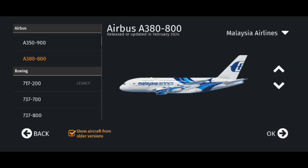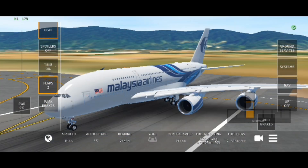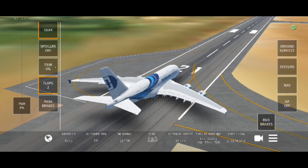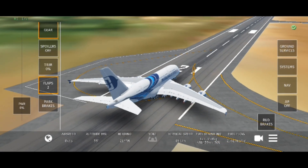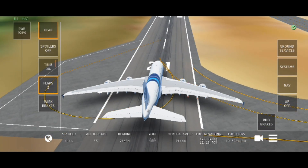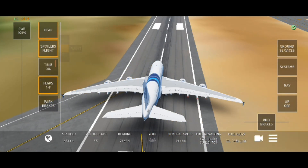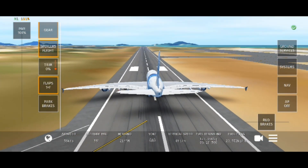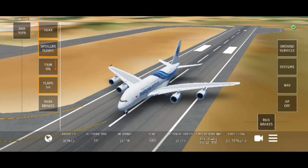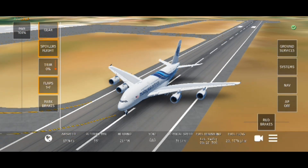So apparently they do have a Malaysia Airlines A330 — the one that doesn't fly anymore — so we're gonna test it out. But we're not doing the 747 since the 747 is not as detailed as the 737. We're skipping to the A380. Let's just go full speed ahead with 1.5% flaps on.